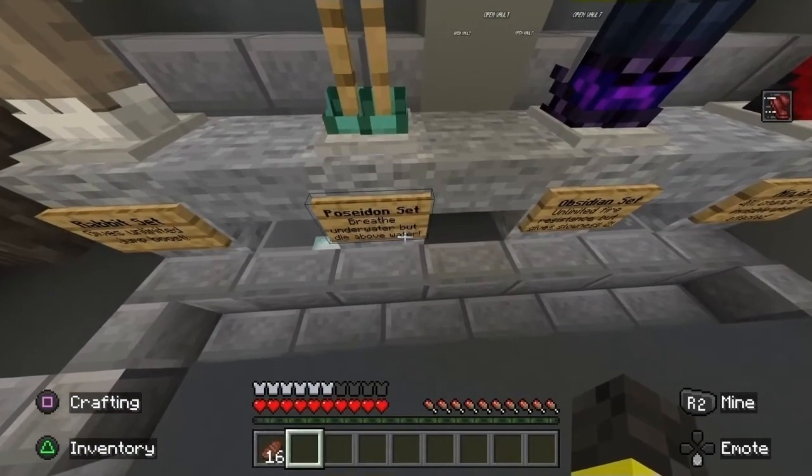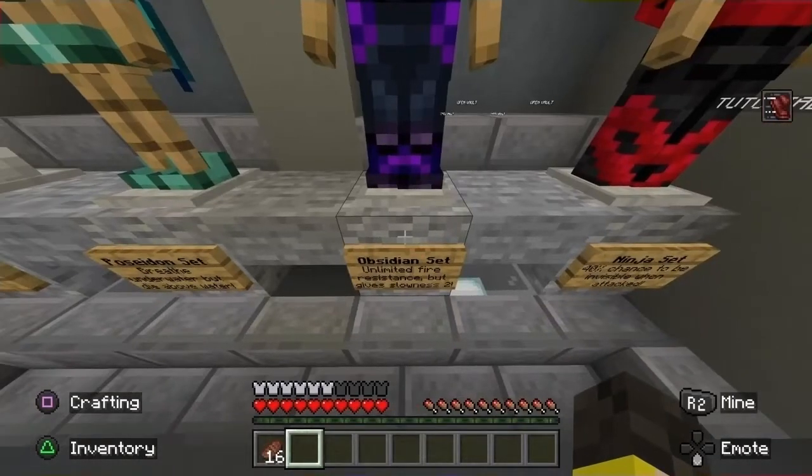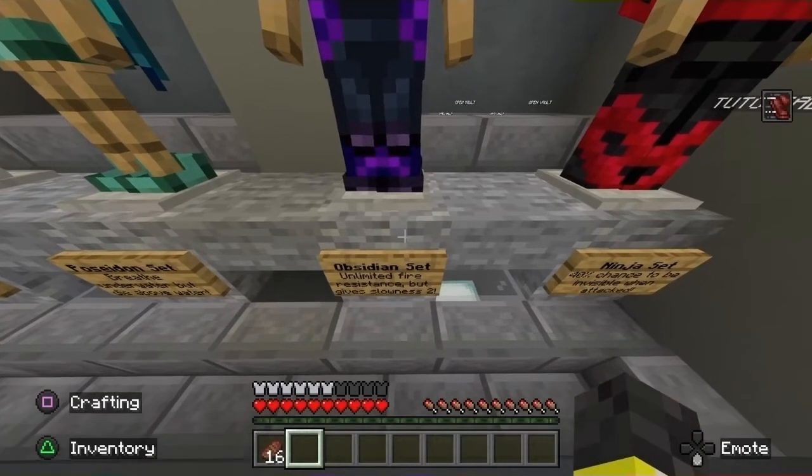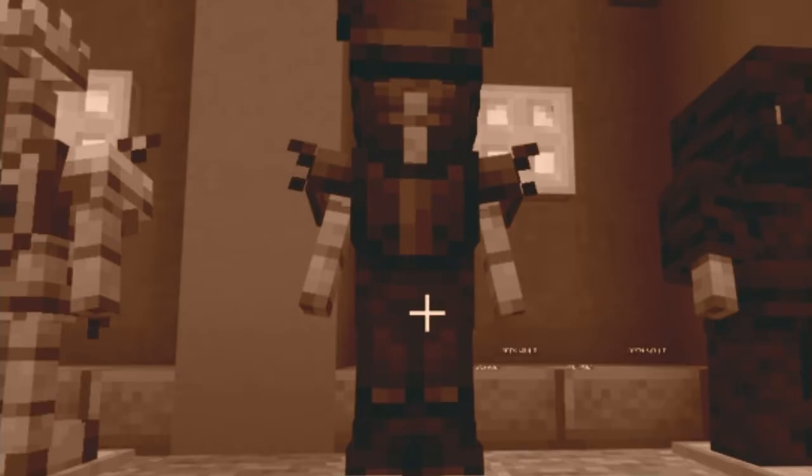Poseidon set — breathe underwater, but die above water. So it just gives you gills. This is such a niche armor set. I love the idea, but it's just so niche. The obsidian set — unlimited fire resistance, but gives slowness. What? What is with these niche-ass armor effects? It reminds me of like later stands from JoJo. It gives you the ability to wade through lava, but only if you suffer from poison, and it aggros extra mobs to you, but also makes you invincible to fall damage. All it needs is like a reference to a 2000 song.